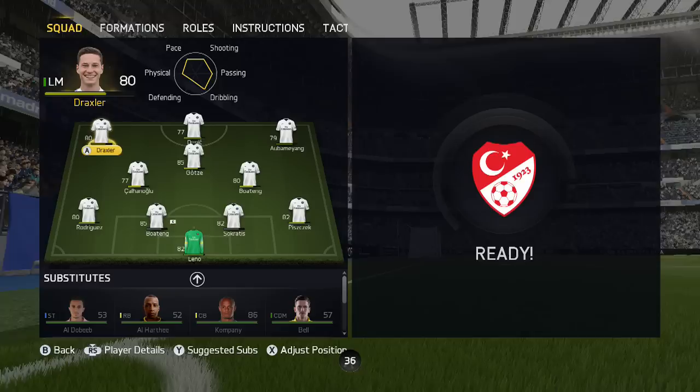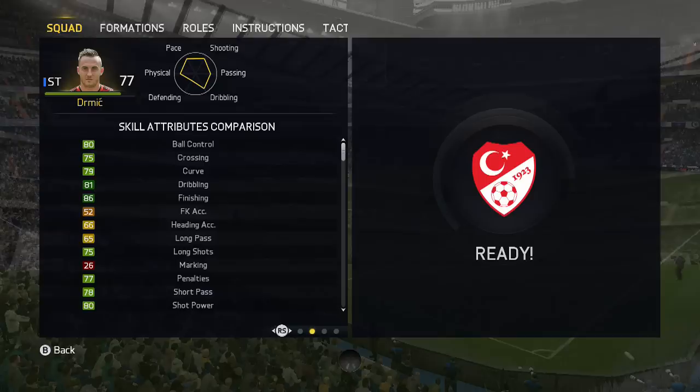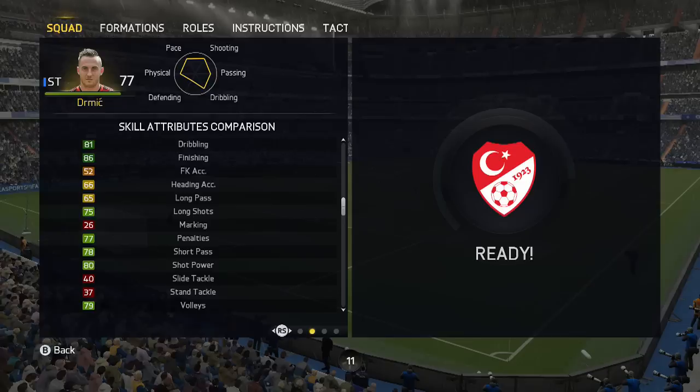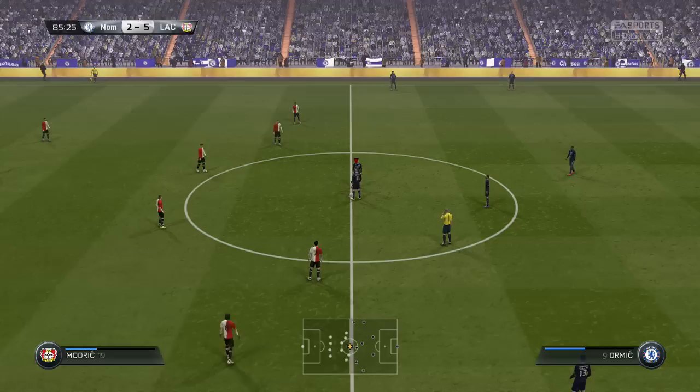I picked him up for about 15.5k, and let's go ahead and look at his in-game stats. Some very solid stats all around. Nothing too much in the red, minus the interception, defending, and passing stuff — not a huge deal. Going on to his skill attributes, the thing I really liked was his 86 finishing, and one stat that was really underrated was his 75 long shots. Overall, very good stats for a striker. He also has four-star weak foot, three-star skill moves, medium/medium work rates, and sadly this guy has no specialties or traits.